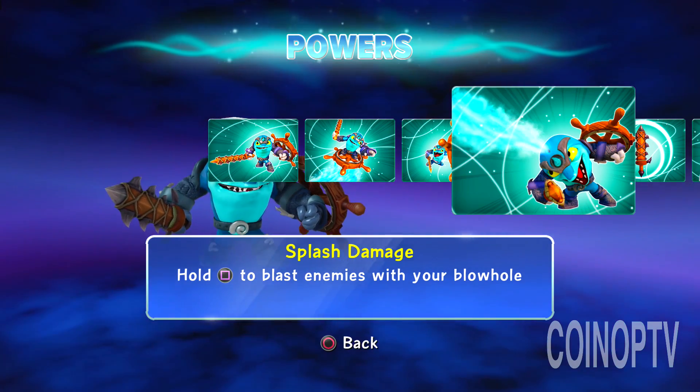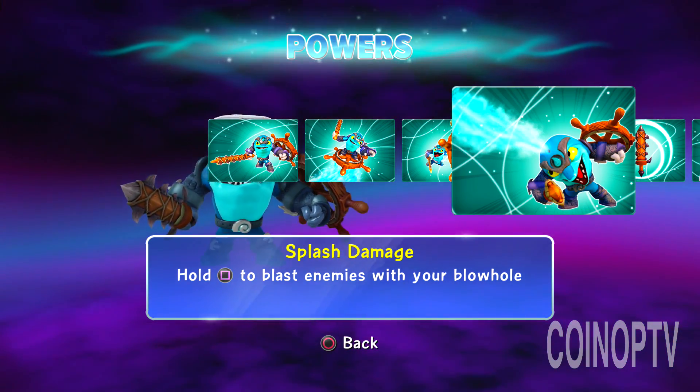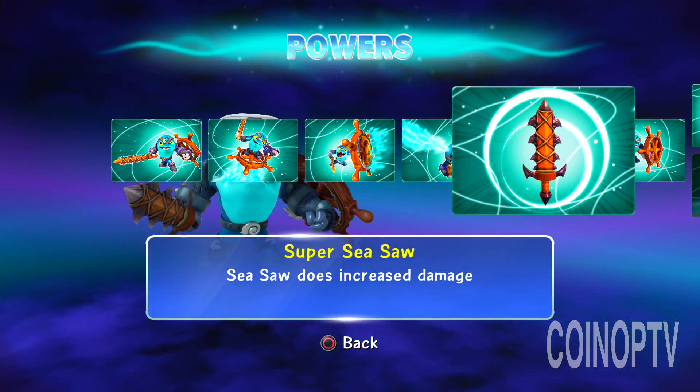Splash damage — hold square to blast enemies with your blowhole. That's a funny word to say, blowhole.